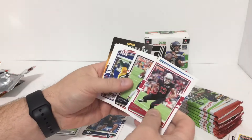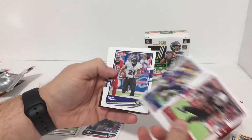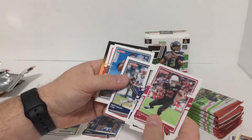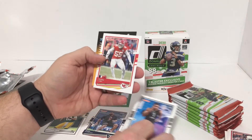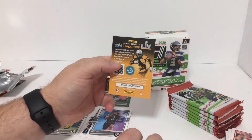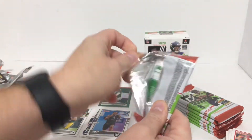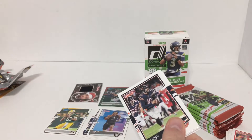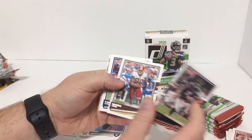Anthony Miller, Blake Martinez, Mark Ingram - flip flip flip - Muhammad Sanu. Damon Arnett rookie card and Frank Clark. Kid Reporter - there you go. Next pack - well all the suspense is gone now, we got the red and green and we got the sweater, so it's time to do some rookie card hunting.